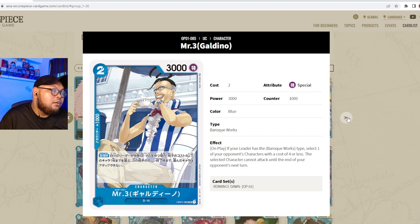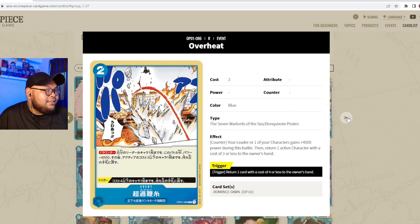Mr. 3 Galdino is two cost, 3000 power, special attribute, counter 1000, Baroque Works. On play, if your leader has the Baroque Works type: select one of your opponent's characters with a cost of four or less — that character cannot attack until the end of your opponent's turn. It's a stall card — not a strong stat line, but I could see running two or three to hold off aggression in a Baroque Works deck.